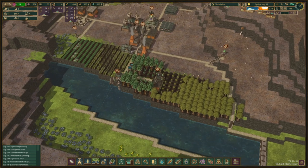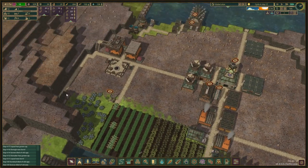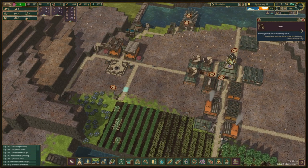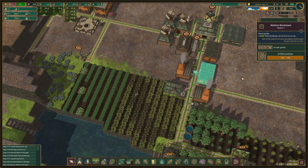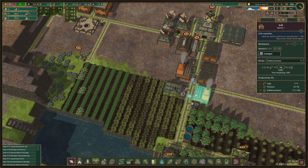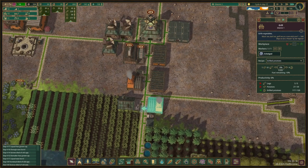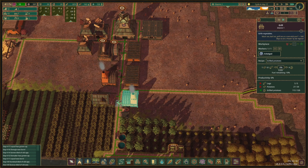We're over halfway through the drought, and we are doing okay with the berries. We are doing okay with all the other food as well — we have a lot of grilled potatoes. Do we want to make a big storage for it and then swap some over to grilled chestnuts?